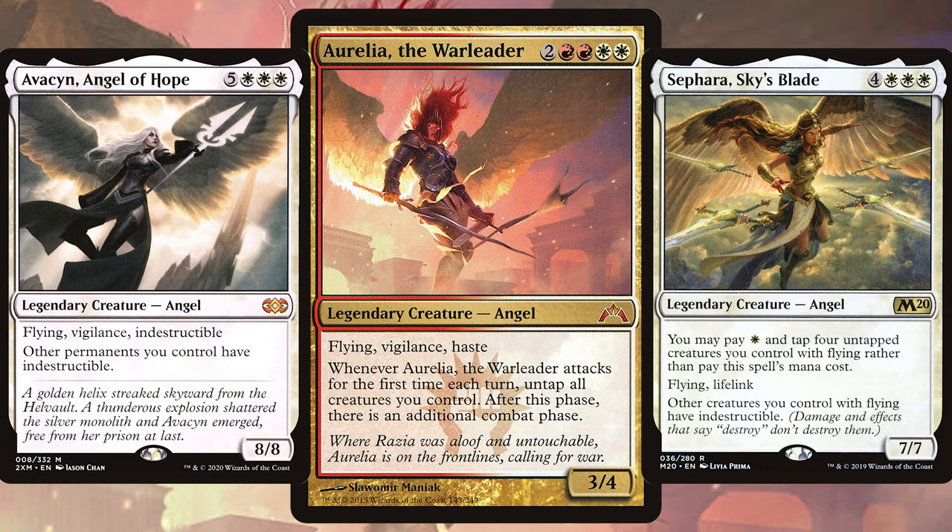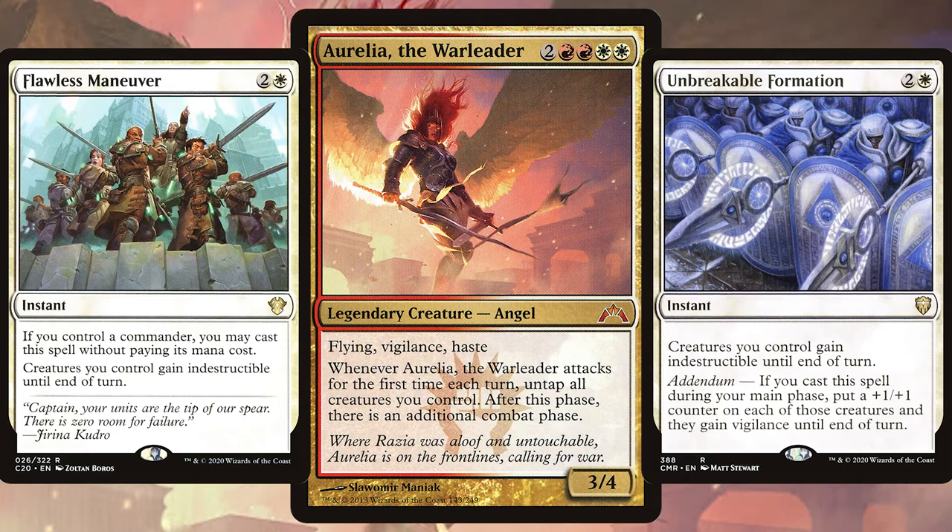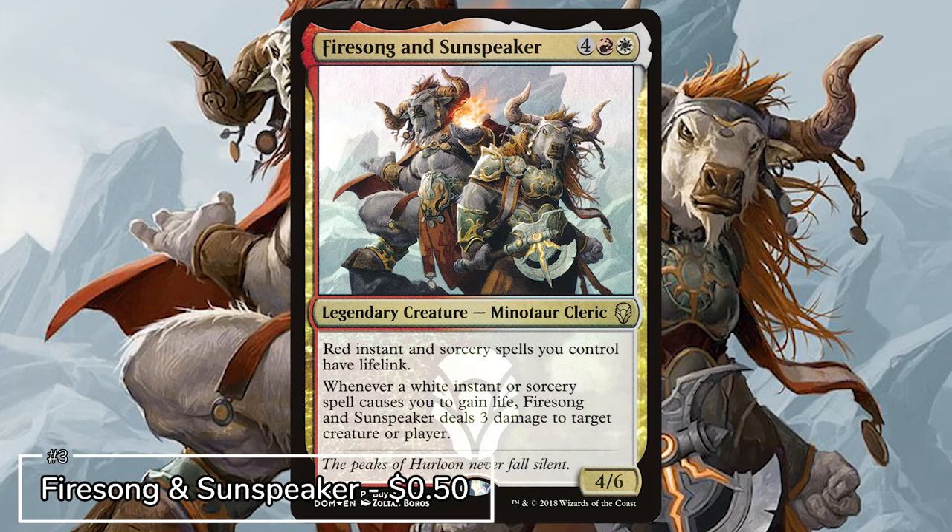Another option is the always popular Angel Tribal. Get in those angels and a few other creatures that can really benefit all of your other creatures and overwhelm your opponents. And finally, whack down a few instants that give all your creatures indestructible or protection — usually cheap to play and common in white — and that gives you an extra advantage over your opponents.